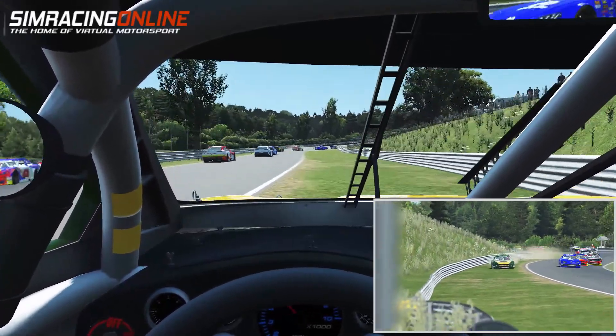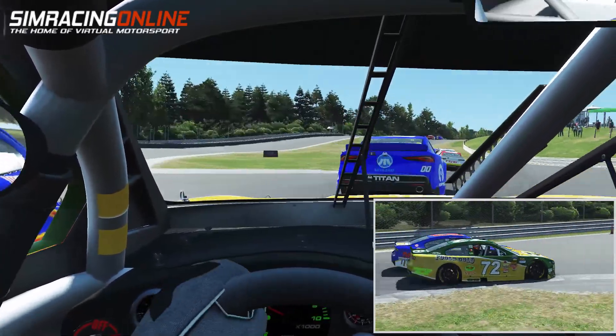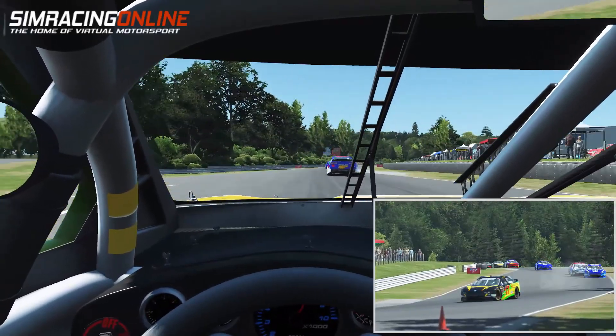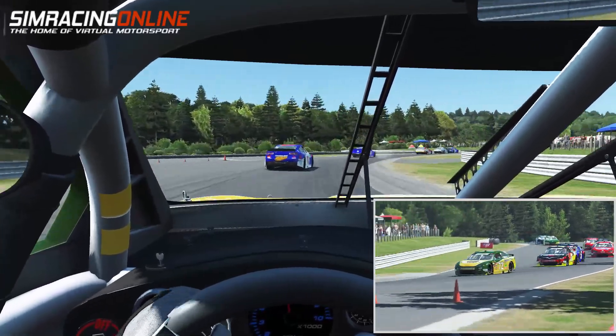The car has no traction control, no ABS — it's just you, the steering wheel, the throttle, the brake, and the clutch, though that's automatic in rFactor 2 if you'd like it to be. Come on guys, let's get this event started with at least 20 drivers and we should be good from there.